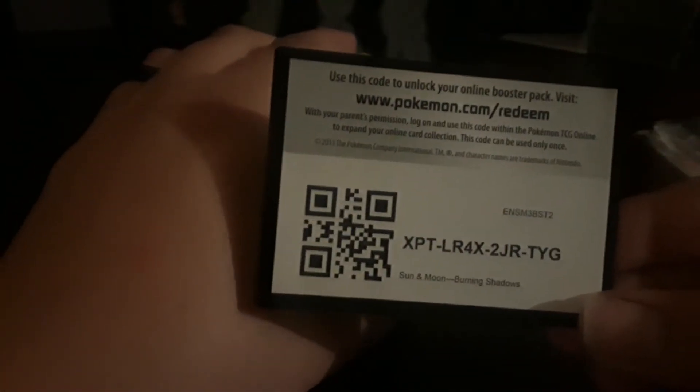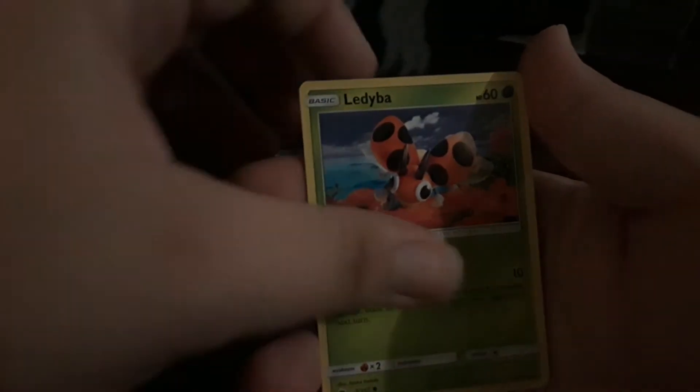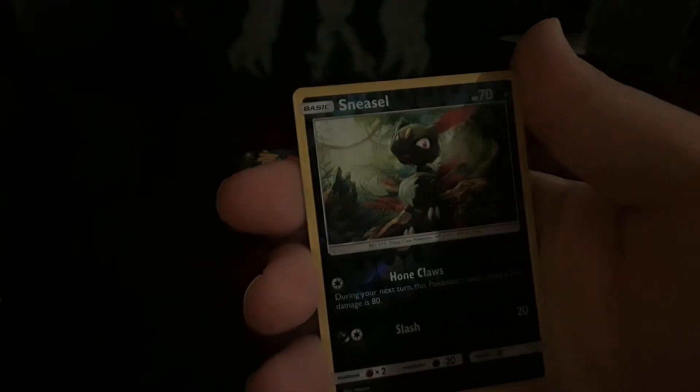I'm gonna be making a lot of videos tonight so just excuse me if I'm going a little bit faster than normal. Give you guys a second to look at it. Let's say Water — yeah. Knocked Out, Ride On, Horsea, Cutiefly, Ledyba, Alolan Grimer, Riolu, Sneasel — reverse — and a Lock and Reroll.